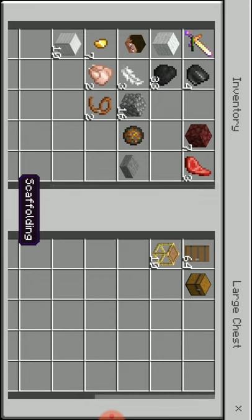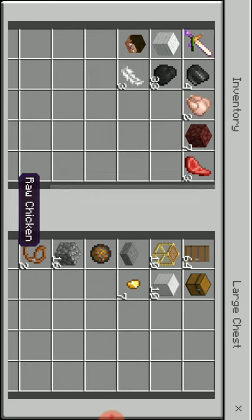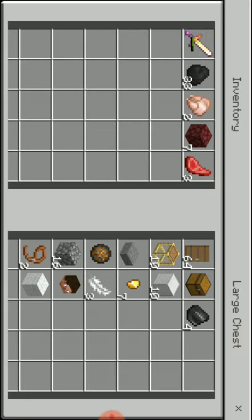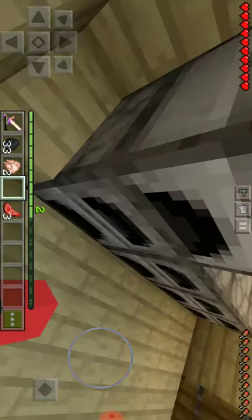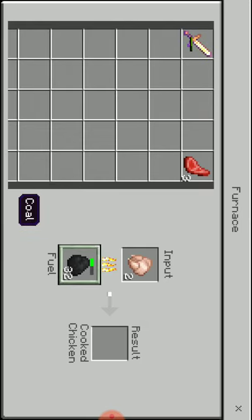I need food — folding, folding, folding. I can make steel and make a little bit more. Now I need to make a little bit more. I'm going to wait for the food.